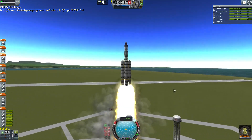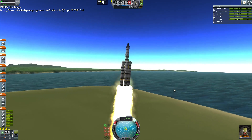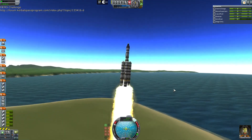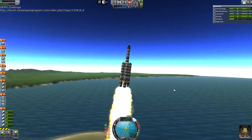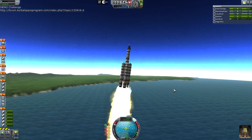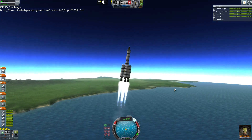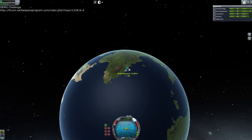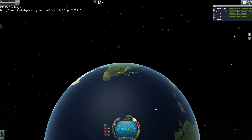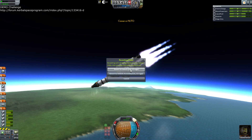We are going fast — we have a thrust-to-weight ratio of two, which is kind of crazy. We're going to start tilting right away. I'm a little concerned about that middle thruster. Okay, we need to do everything in map mode. At 20 degrees — the nav ball is so small. Okay, we're having problems. We need fins. Let's revert this guy to vehicle assembly.